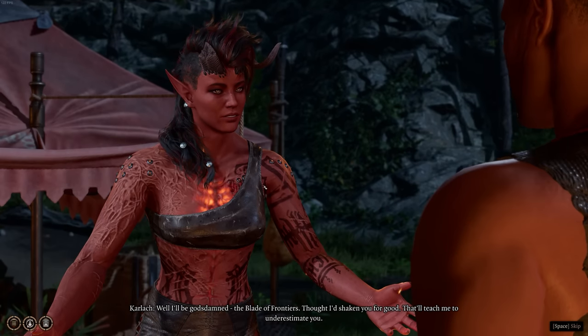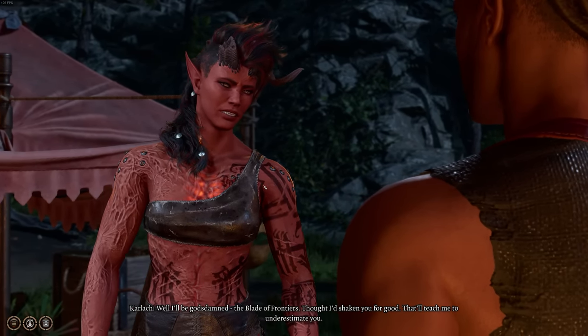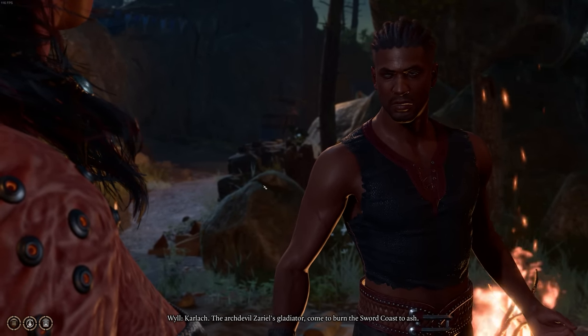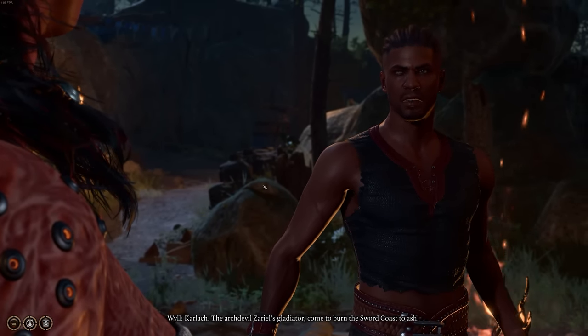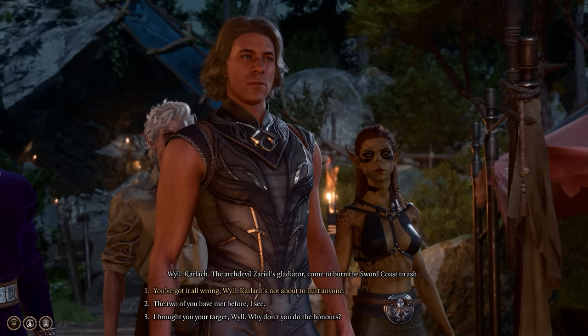Will and Karlach are two very notable and very powerful companions that have an intertwined story. You'll meet Will super early into the game but Karlach a bit later. If you do want each of these companions, make sure you find them — it seems like these two actually get locked out if you don't recruit them before the end of Act 1. If you wait after, they will no longer be recruitable.